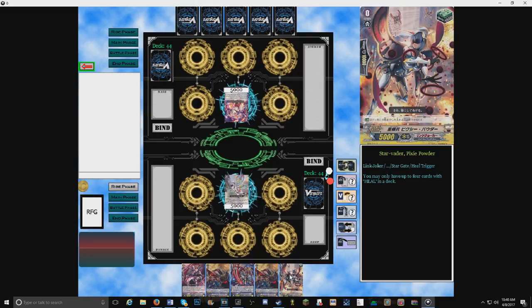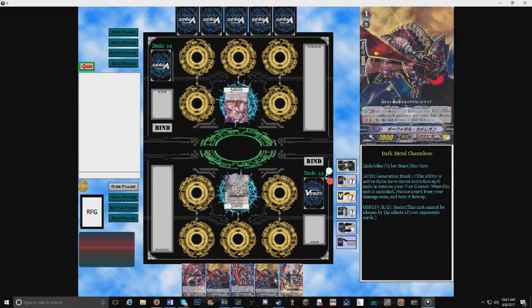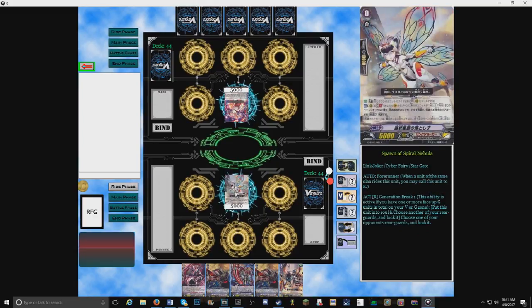Let's see what you're playing. Oh, you're playing Link Joker today — it's one of my favorite clans. I recently started playing around with Chaos Breaker and I am in love with it now. Let's see, I think everything's good. I see you're going with a Messiah build — I'm just guessing by your starter. I notice it locks one of your own rear guards, and that's something I see more in Messiahs.